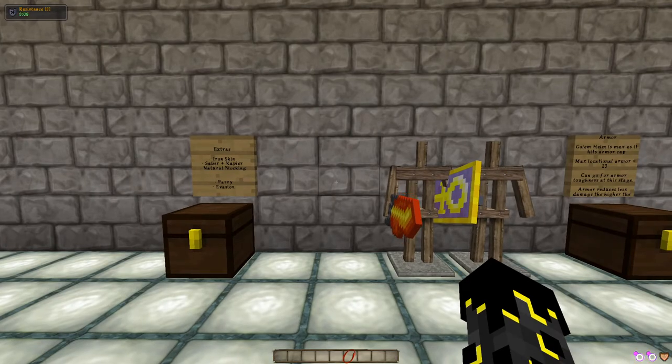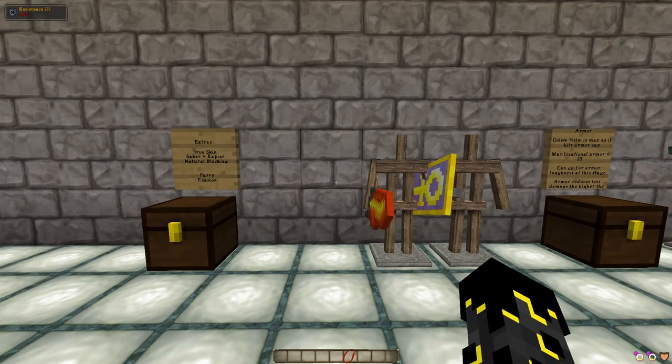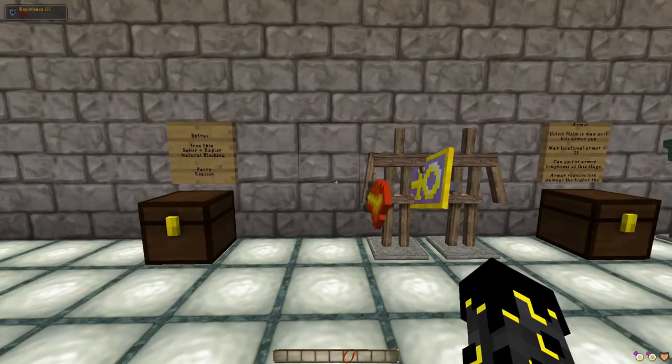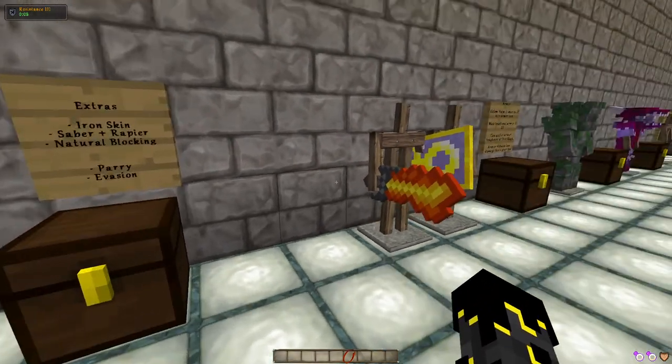Lastly, there's my little extras area. These are the in-game extras which also give you damage reduction at the very last stage. Whatever's left from our armor will now move on to this point, and there are a couple of sources here.